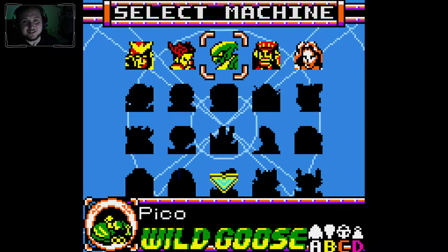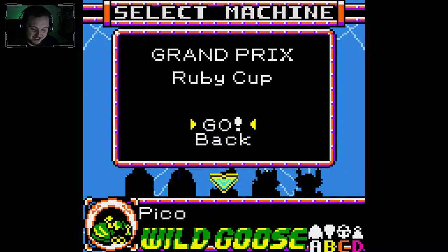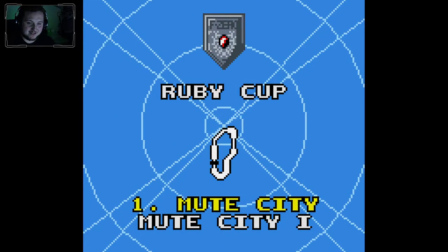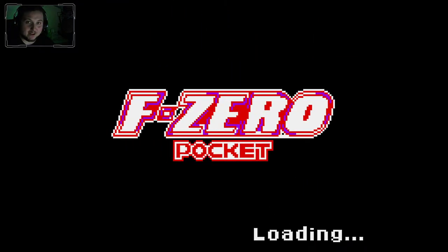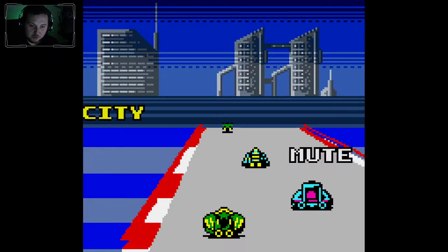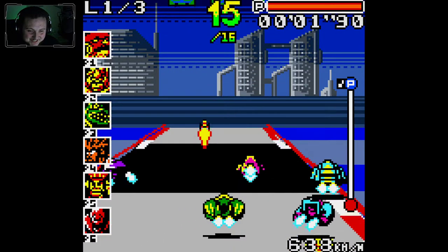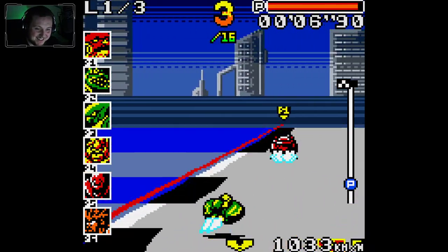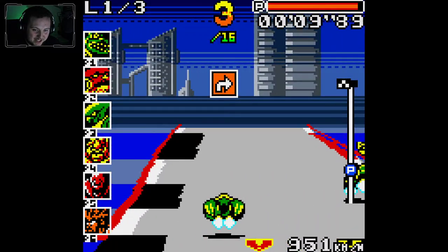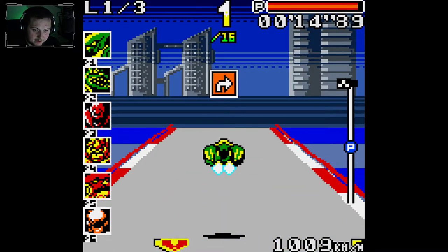We have the Slug Machine — that's awesome! You guys already know me: Wild Goose. I have to go Wild Goose, and my boy Pico is here too. Okay, apparently X is like A or something, I guess. I don't know if there's a brake. Oh, here we go — this looks so amazing!